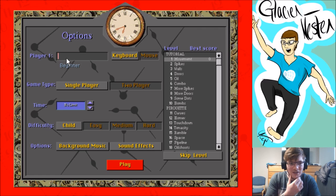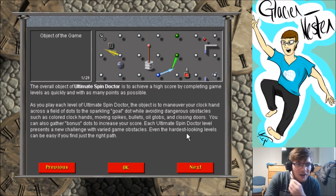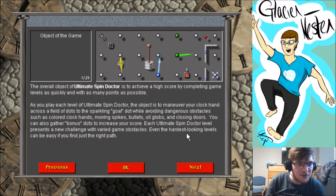I think F1 tells you how to play. The overall object of Spin Doctor is to achieve a high score by completing game levels as quickly and with as many points as possible. As you play each level, maneuver your clock hand around across a field of dots while avoiding dangerous obstacles such as colored clock hands.